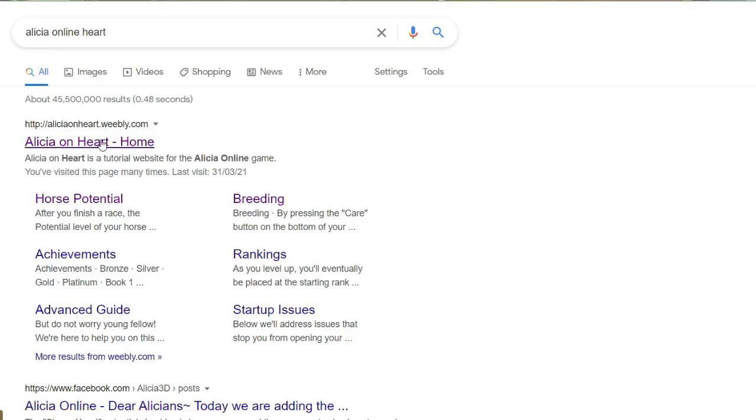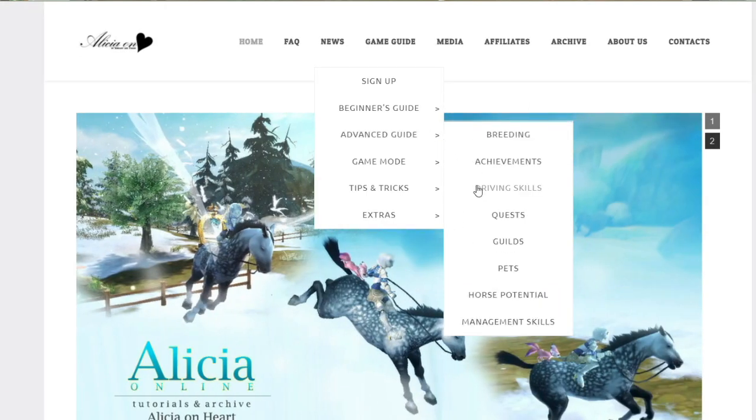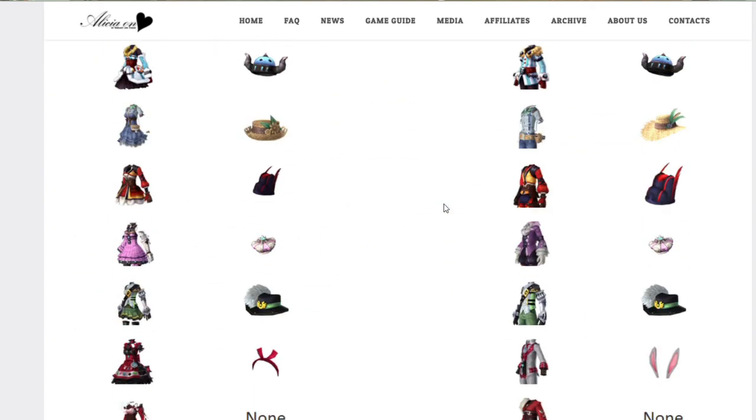Number seven: there's a website called Alicia Heart. It is a very useful place to get information about the game, and it's also where I get most of my information and all my PNGs.